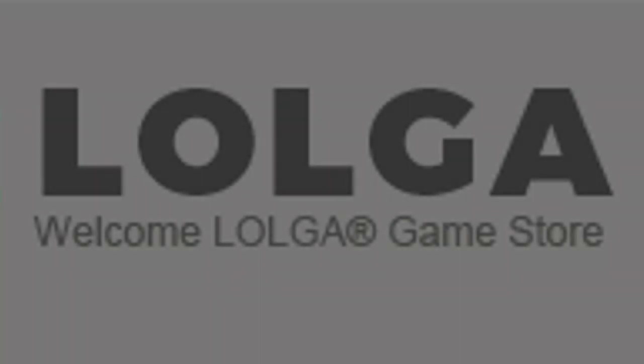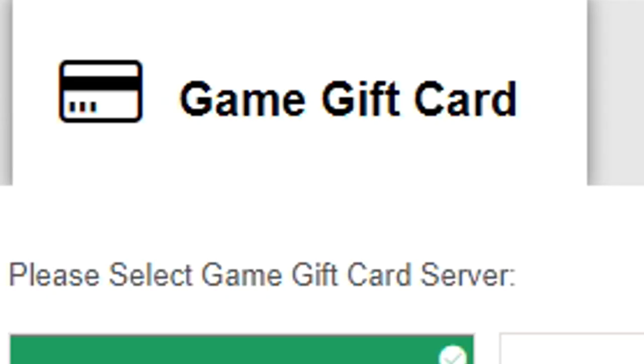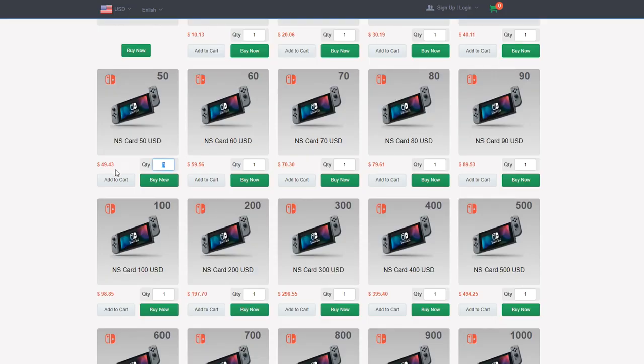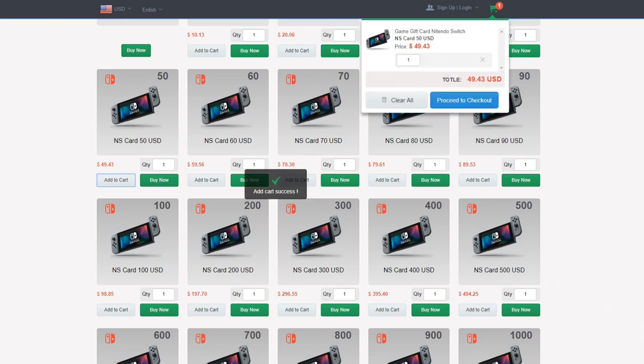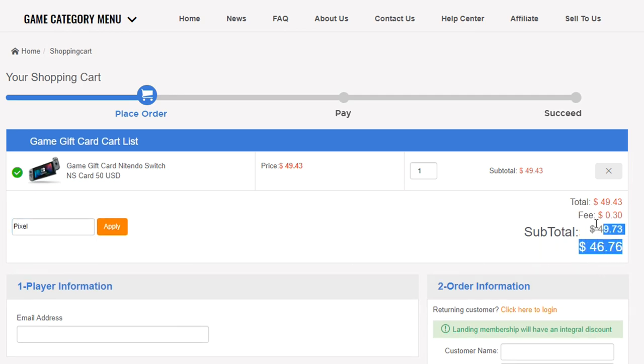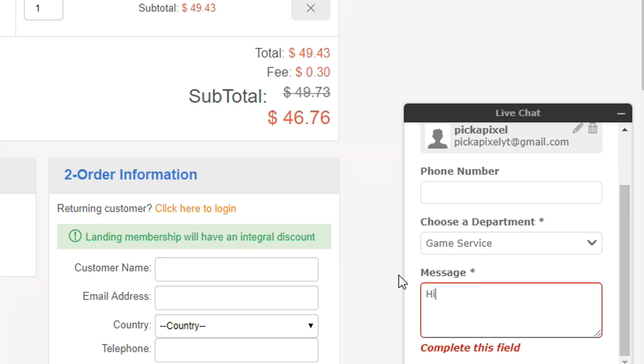All of the new Rocket League update content has been brought to you by Logo.com. You can basically buy gift cards from their shop for cheaper than they are actually worth if you use the discount code Pixel for 6% off your purchase. If you want to buy V-Bucks in Fortnite or credits in Rocket League, all of that stuff, you can head over to Logo. You guys have been supporting them a ton lately, and it really does mean a lot to me and makes videos like this possible. Now let's get into the video.